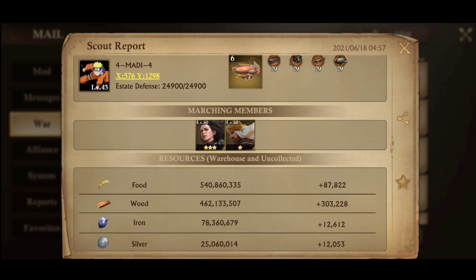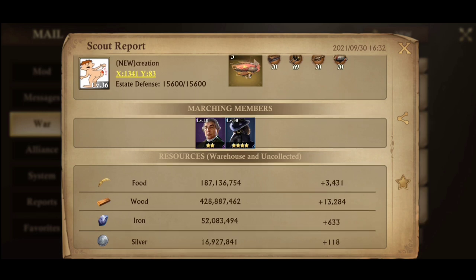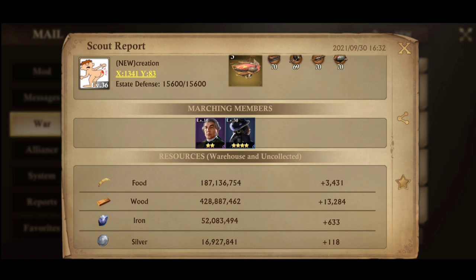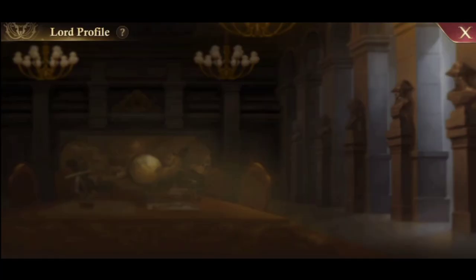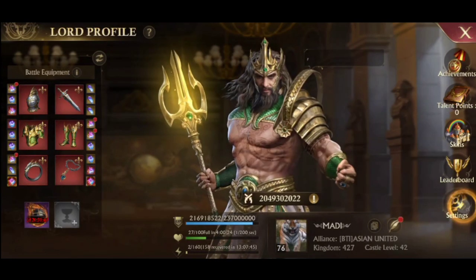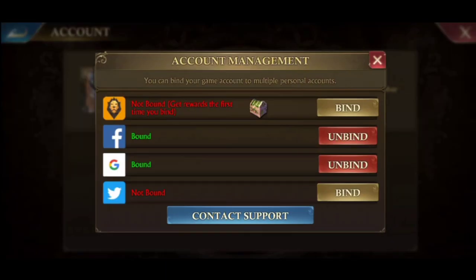Someone once asked me how to create a farm account, so I'll explain a few things I think are necessary, especially for beginners, so that they don't get confused. After creating a main account, you can create another account as a farm account to help meet your main account's needs. But before that, don't forget to bind the existing account so it doesn't disappear.